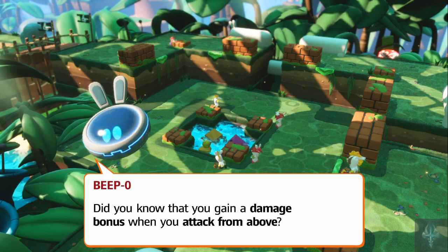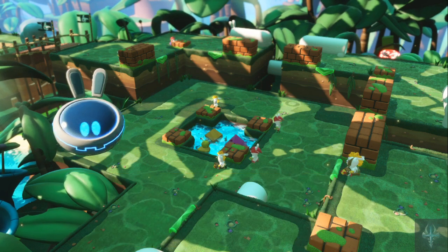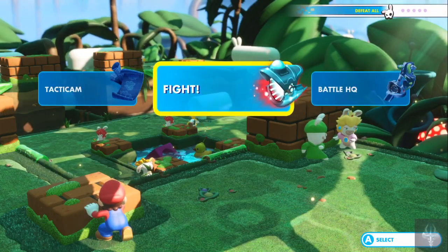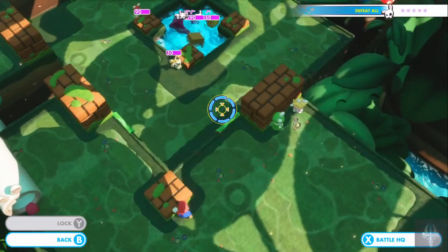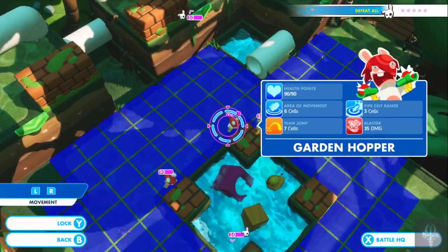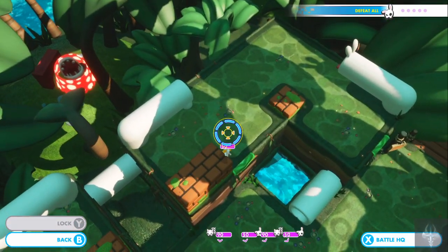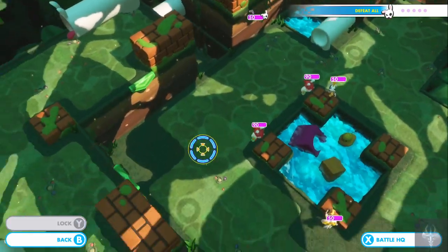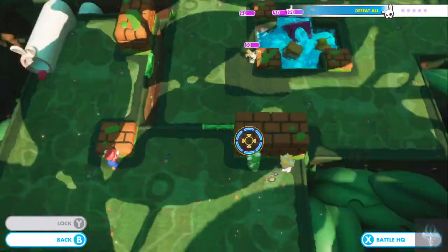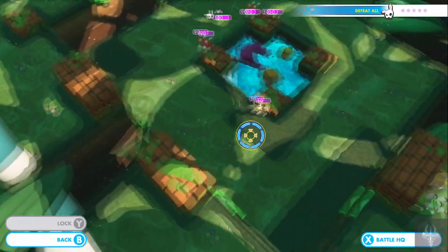Did you know that you gain a damage bonus when you attack from above? Fire upon an enemy from this vantage point and see for yourself. Alright, let's look at the tactic cam. We've got Ziggy, Hopper, Hopper, and Ziggy, and then another Ziggy there. Is that it? Looks like it — just the five.